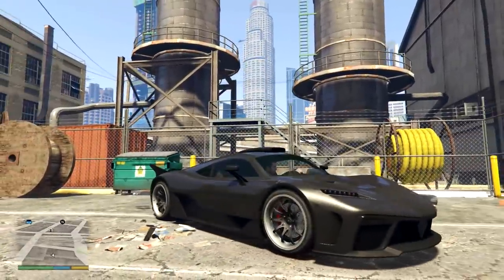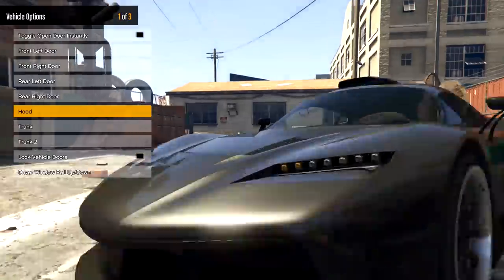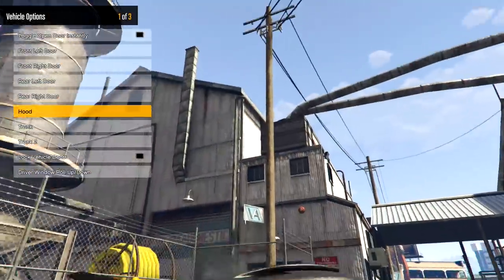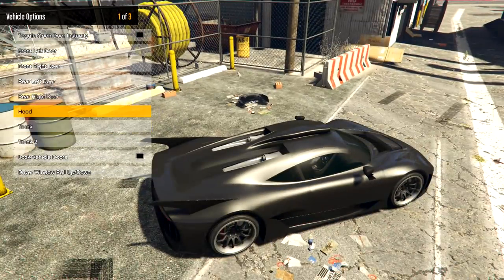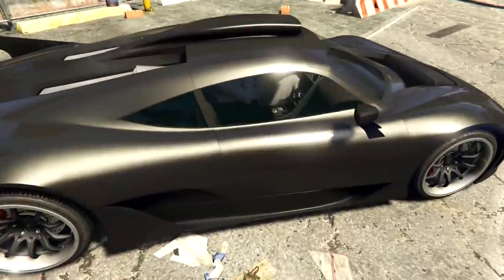We haven't been to the gritty side of Los Santos to look around cars for a while. Okay, so instantly I'm noticing that there is no hood — there's nothing under here — and there is no trunk either. So this is yet another supercar that's just not bothered to have a hood and a trunk.